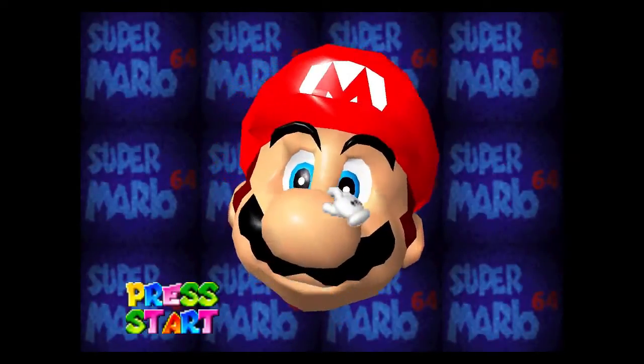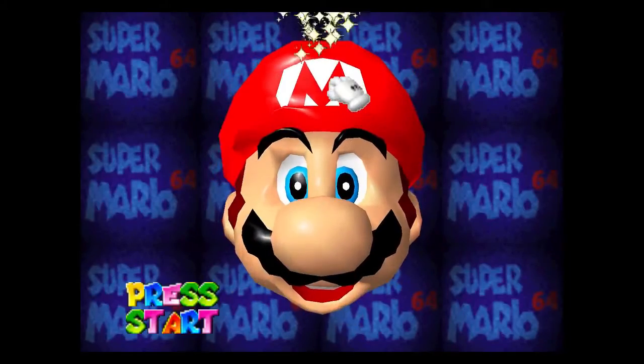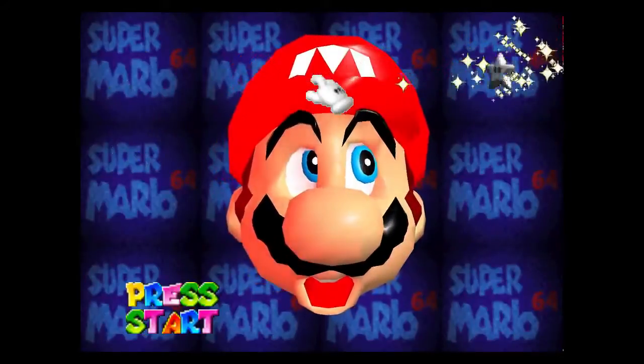The game starts off with the infamous Mario face, which can be pulled, rotated, and used to create nightmares. Here are just a few examples of the horrors that can be made.